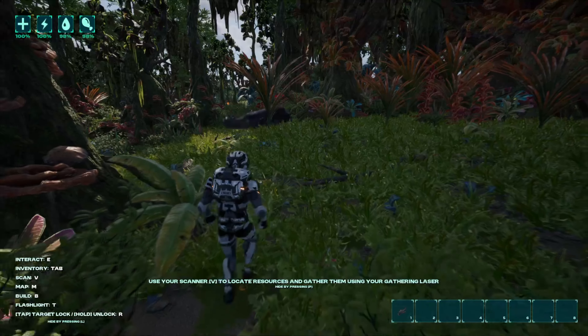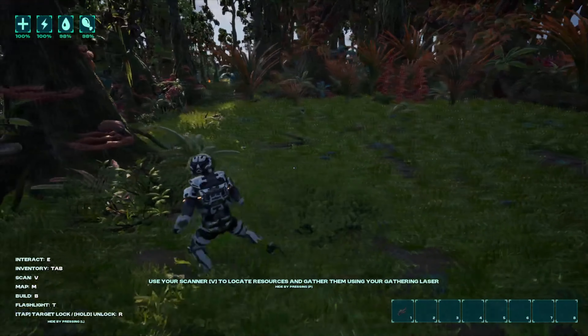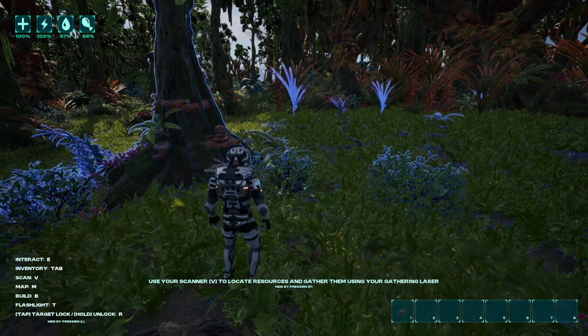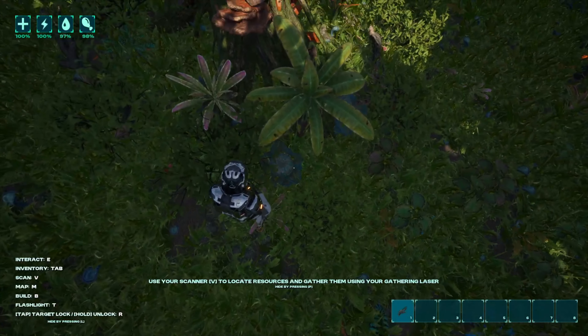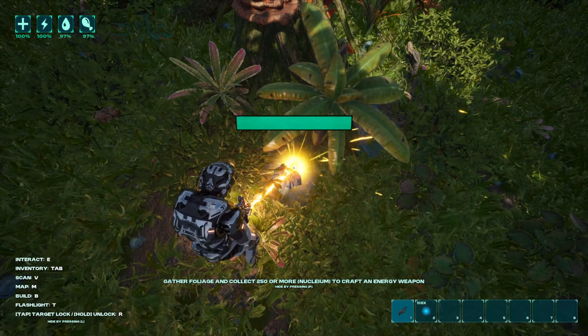Sir, I just spawned in, we don't need any trouble. I don't know what you are. Use your scanner — V to loot the resources around you. Oh okay, so the stuff that lights up. I do have a mining laser. Nice, there's a scanner — unlimited it is. Do I have to worry about fuel for my laser? It doesn't look like it.